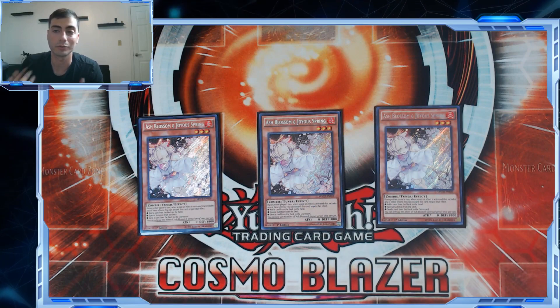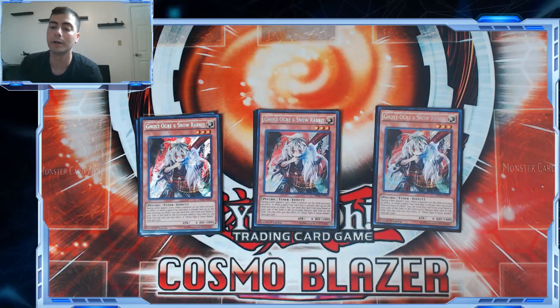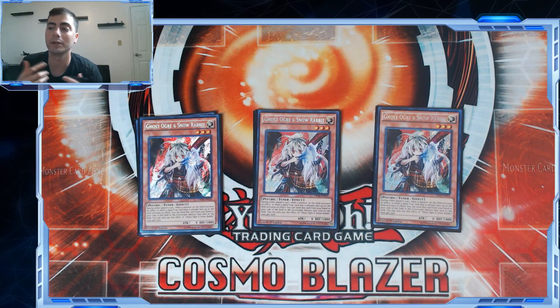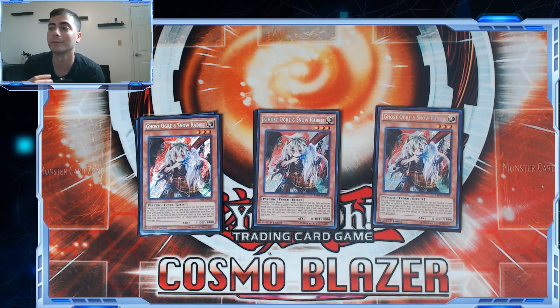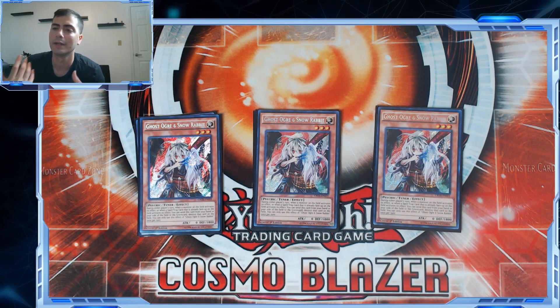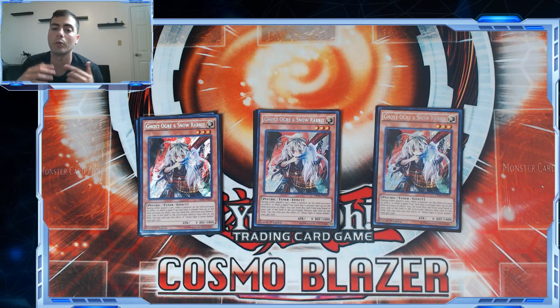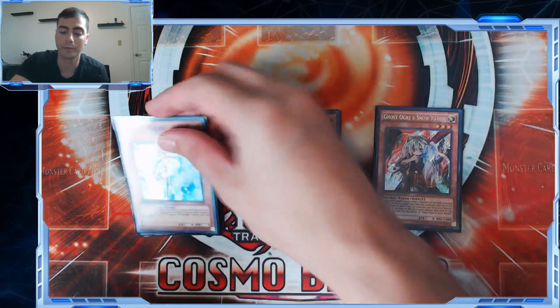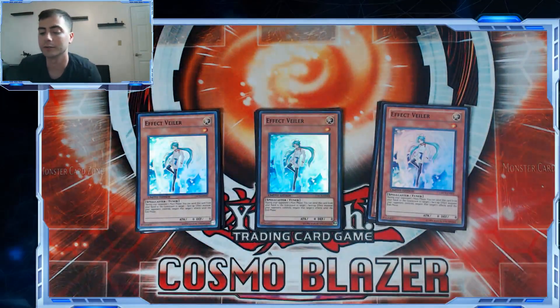Opening two Ash kind of feels bad, but you want to see at least one hand trap every single game one because you're choosing to go second. We're playing three Ghost Ogre and Snow Rabbit — honestly not the biggest fan this current format, there's not a lot of good hits. But when it is impactful, it's devastating: hitting Saryuja with a bad hand on the Danger Thunder deck can end their turn, hitting Multirole is just game half the time, stopping Mirage Stallio before they make Sunlight Wolf.